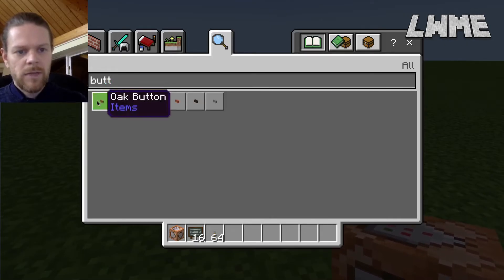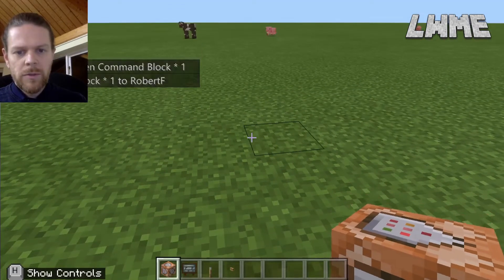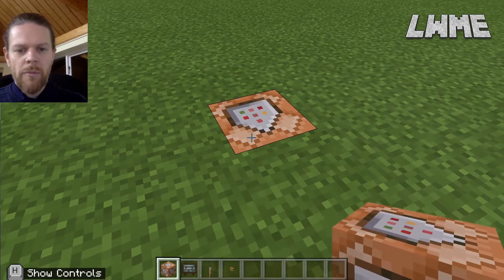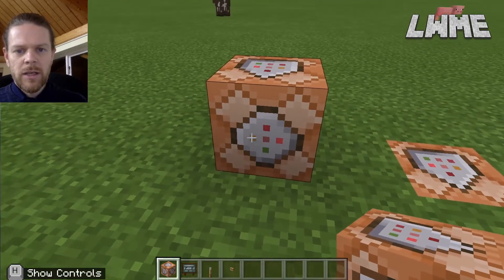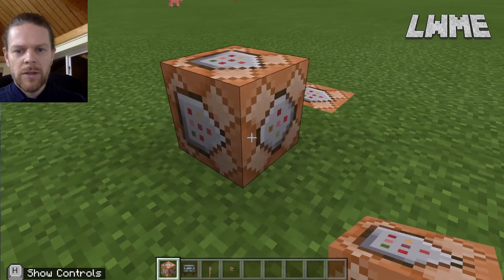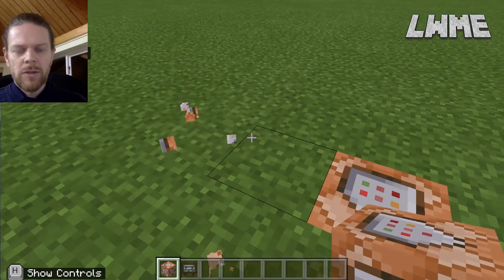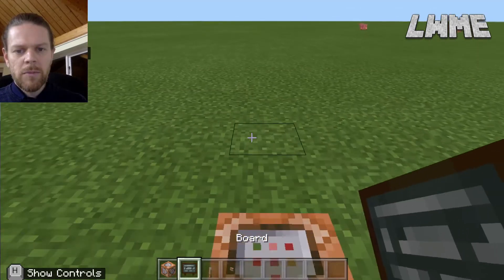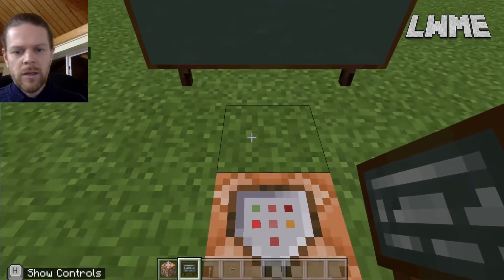Now we are going to place down our command block like so, and place another one here. Take a careful look - you can see there are different shapes on the sides. The top and bottom have a square and a circle, and around the edges there are some arrows. Those arrows will come in handy later on. Let's put a board behind it.